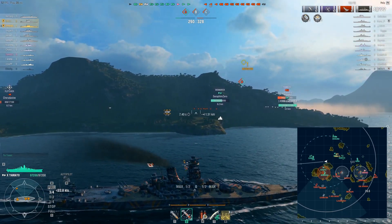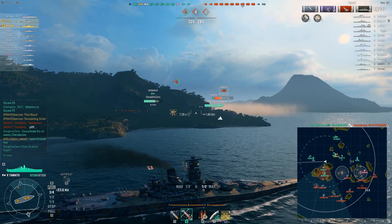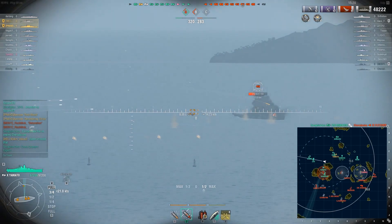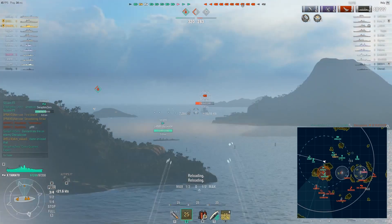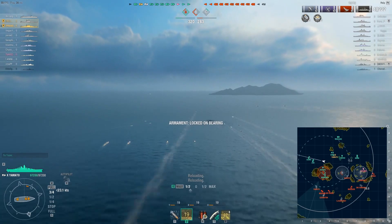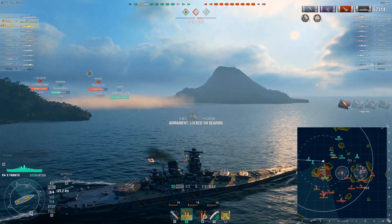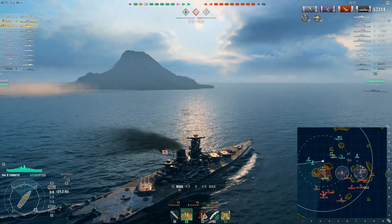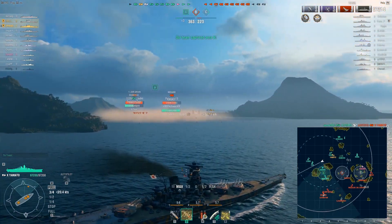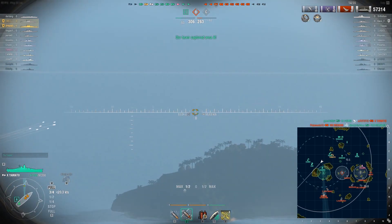We are actually taking the A cap now. I will go and try to support my team - hopefully we'll be able to deal with that Yamato. We don't have any of the cap zones but we are taking the A cap. This should be a fairly good position to try to fight that Yamato, and I think we're going to be able to take her out. That would put us comfortably in the lead - and there she goes, to an Izumo no less. So we do have a ship in the game that has the potential for that bad concealment.